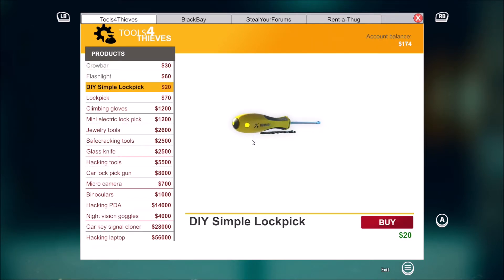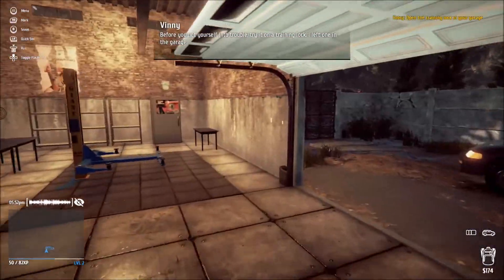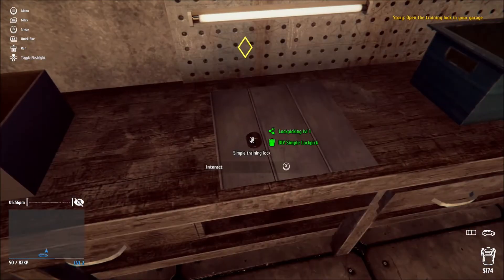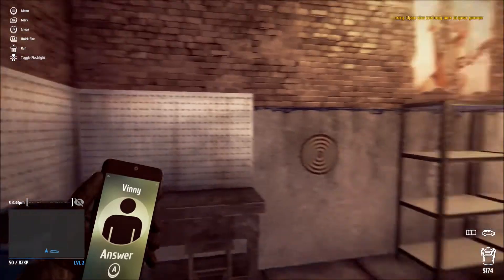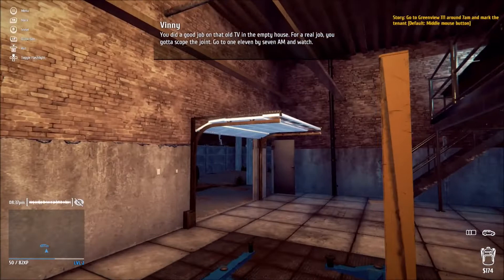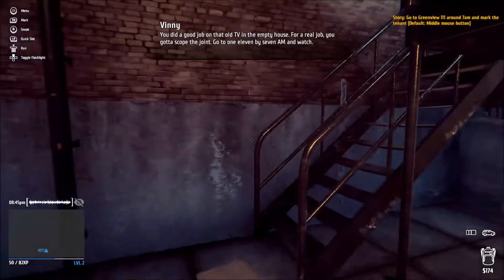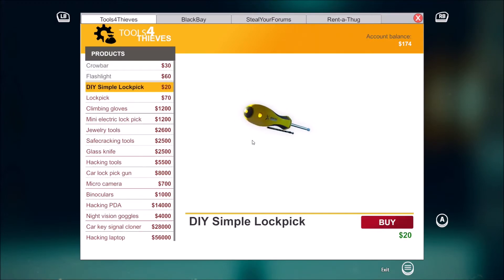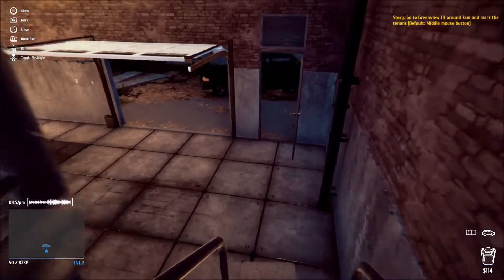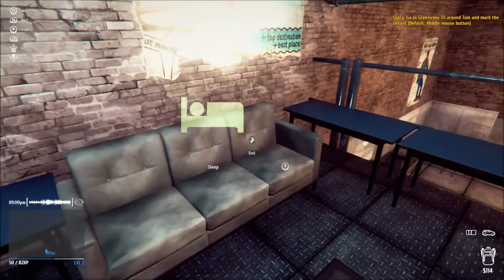Oh let me see. Before you get yourself into trouble try it on a training lock - I left one in the garage. It's kinda hard. Okay - you did a good job on that old TV in the empty house. For a real job you gotta scope the joint - go to 111 by 7 AM and watch. Let me buy some lockpicks, I know I'm gonna need a lot. So we're gonna go to 111. We gotta go by 7 AM, so we're gonna go to sleep to 7.